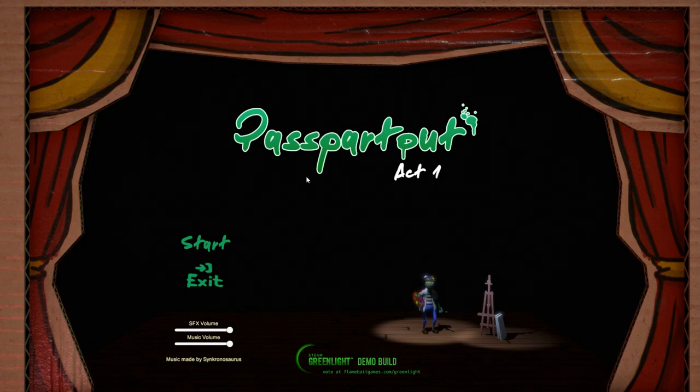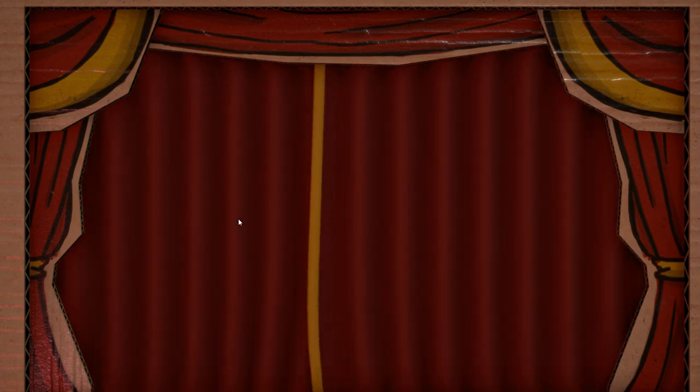Hey everybody, I'm Blitz. Welcome to a game called Passepart.out — I think that might be how you pronounce it, it is French. Basically, it is an artist simulator game where you draw paintings on your easel. The objective is to sell 20 paintings. It is currently on Steam Greenlight. There is a demo build if you go to flamebaitgames.com/greenlight. I'll also have a link to the website down below in the video description. It is free — they just ask that you vote it up to get onto Steam Greenlight.